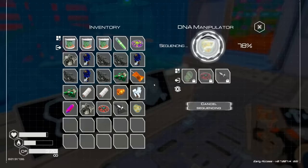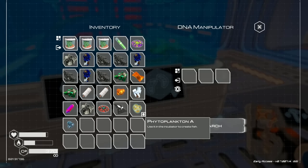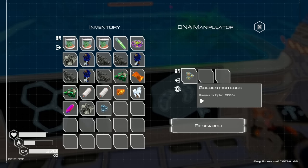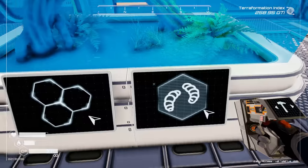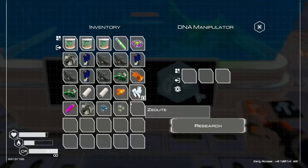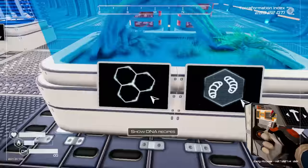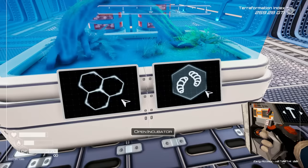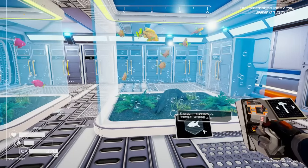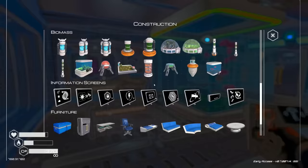We've got fish crom eggs from that one. Let's do another - that one, that one, and that one - research! And we got golden fish eggs! Are you kidding me? So photoplankton C with mutagen and fertilizer gave us golden fish eggs. Let's put the golden fish in here and the crom eggs too.